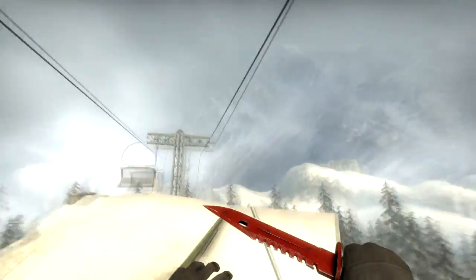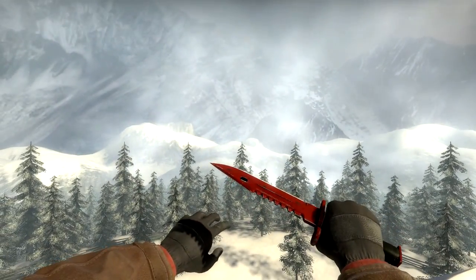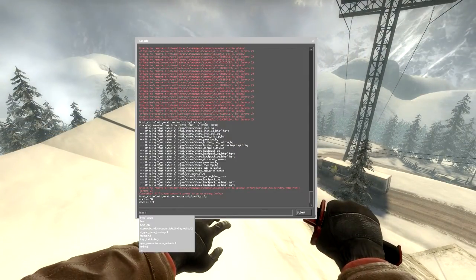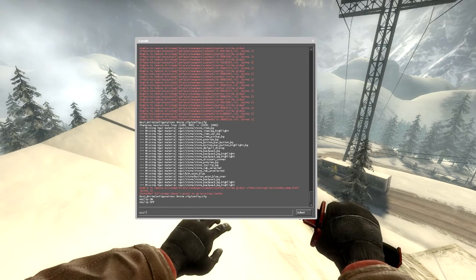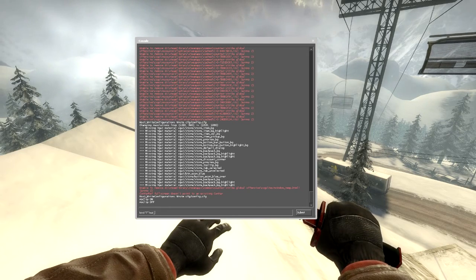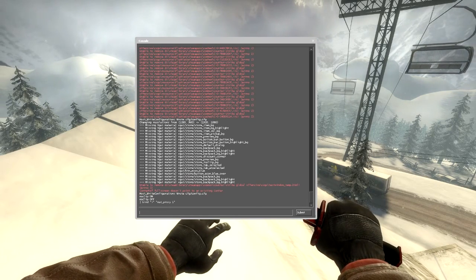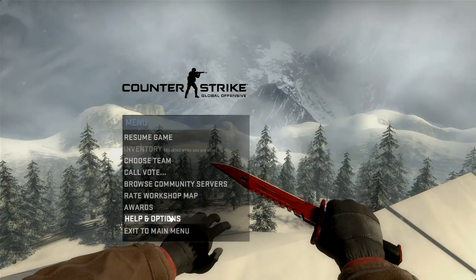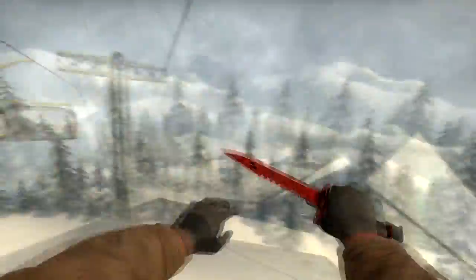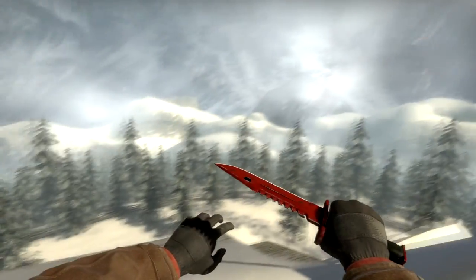Then simply noclip up to the place you're going to take your picture. You'll have it ready, except the background's there. What if you just want your knife to be the center of attention? You're going to want to bind a key to mat_proxy 1. Once you've done that, simply turn your sensitivity up, spaz around, and press that key you just bound while you're spazzing — and then the background should be blurred out.